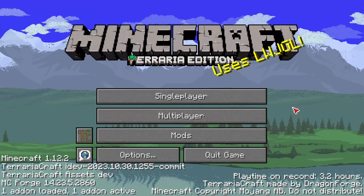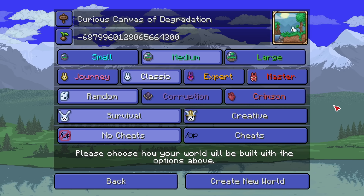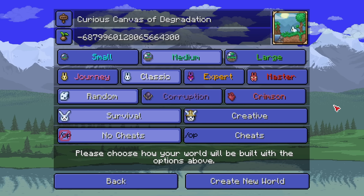Today we're going to be exploring as many new things as possible, and first off I've already found something new — a brand new world creation menu. This looks straight out of Terraria, I love it. We'll make an expert world, go corruption, survival, and begin.